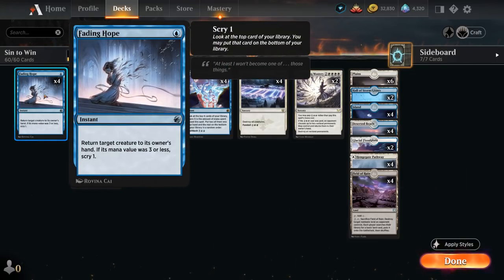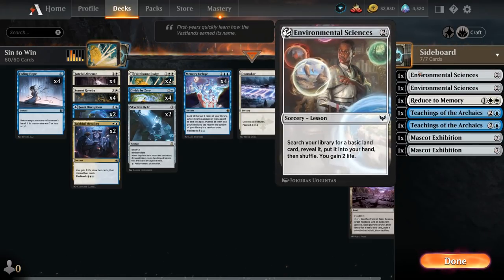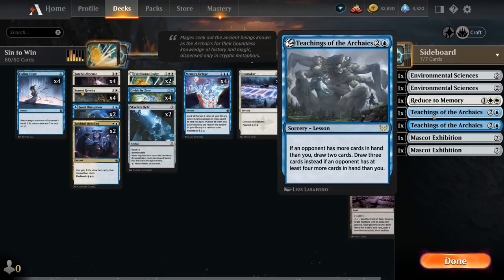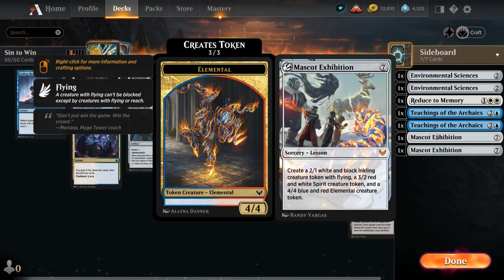We have the full playset of Fading Hope as a cheap bounce spell, returning target creature to its owner's hand. If the mana value was 3 or less we also get to Scry 1. Another interactive spell is Divide by Zero, which can return target spell or permanent with mana value 1 or greater to its owner's hand — usable as a pseudo-counterspell or bounce spell — and it also allows us to learn, grabbing one of our 7 sideboard lessons in Best of 1: 2 copies of Environmental Sciences to gain 2 life and find a basic land, Reduce to Memory as removal turning a permanent into a 3/2 Spirit token, 2 copies of Teachings of the Archaics as card draw, and 2 copies of Mascot Exhibition generating creature tokens that can help close out the game if we don't win with Sinner's Judgement.